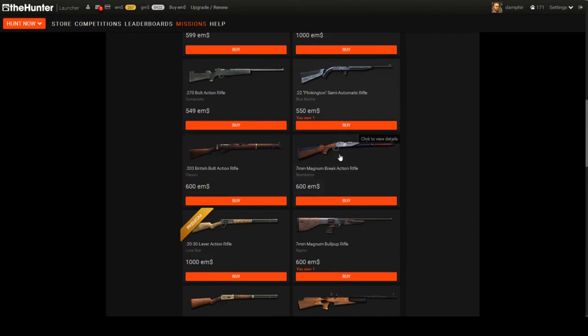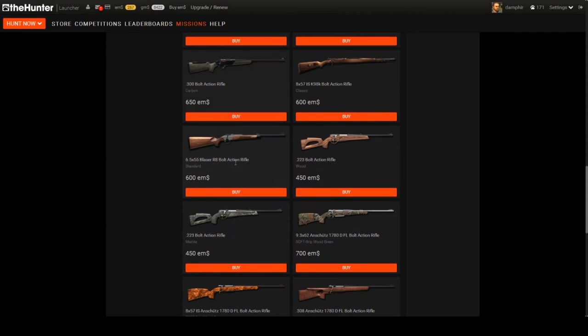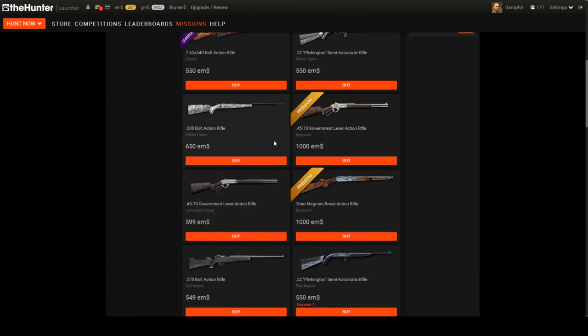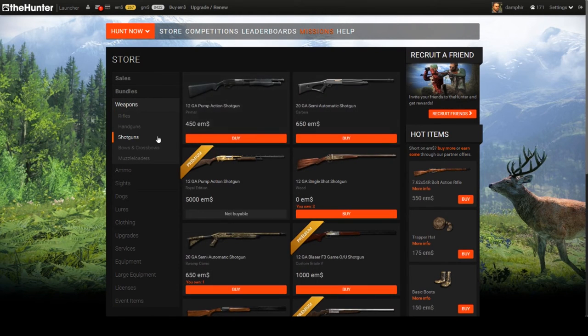Don't worry about handguns. Shotguns you'll get in one of the bundles. If you buy a subscription your ammo replenishes automatically; if you don't, you buy it with GMs. You get three boxes of ammo that are basically unlimited — three boxes per hunt.